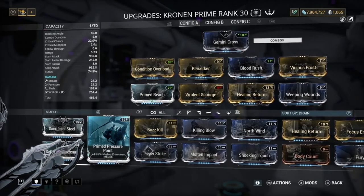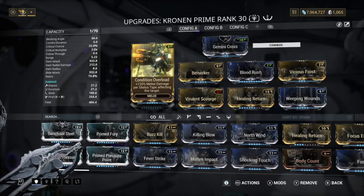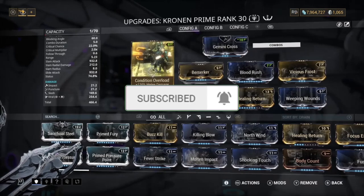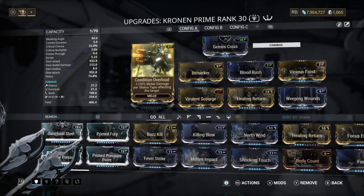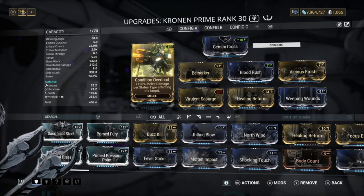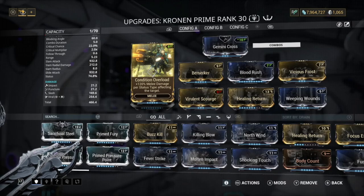If you don't have Condition Overload I highly recommend getting it — it's cheaper than it used to be. It's especially useful for Steel Path where enemies aren't one-shot, making the extra damage really matter. Against normal enemies it's less important since you'll one-shot them anyway.